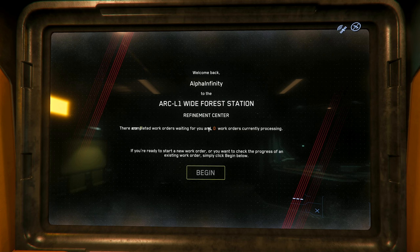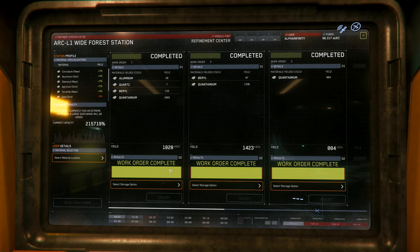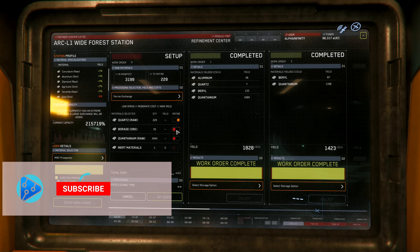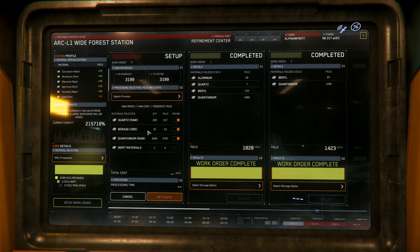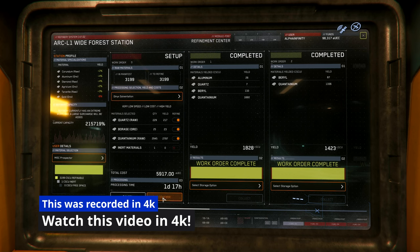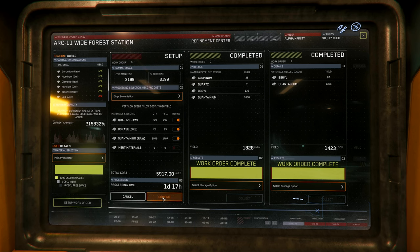If you've been following our advice, you've been mining out the belts or on Lyria. Instead of bringing a work order in, collecting it, and then taking it to the trade depot and selling your quantanium, you've probably been doing the smart thing — stacking up work orders like this, and then taking multiple work orders to the trade depot, three to five at a time. You can get three in the Argo Raft — we'll link to that video — and you can get more in the Hercules.